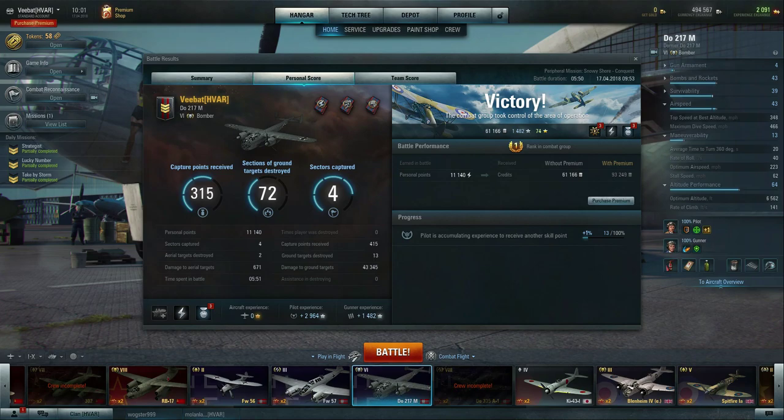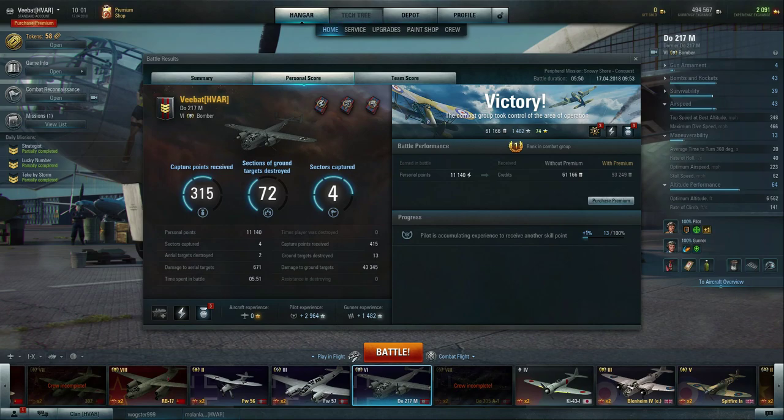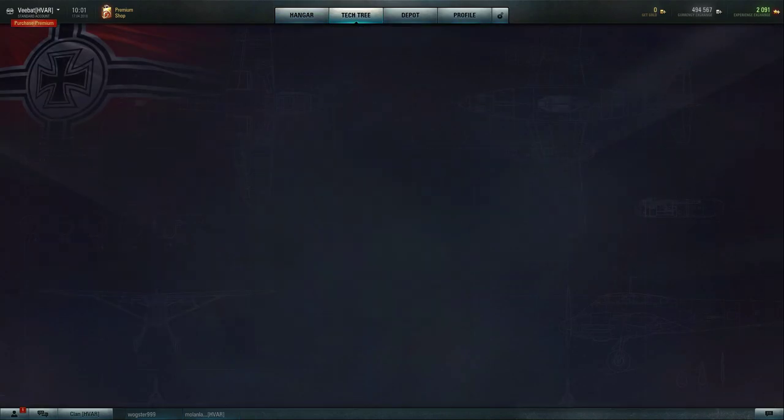This is uncharacteristic and kind of game-breaking to fly bombers at low altitude, because if you look at the tech tree and see the description Wargaming put in, on the bottom right-hand side underneath the pros and cons, you'll note that the third plus from the bottom says 'very effective in destroying ground targets by bombing them from high altitude.' Two questions, Wargaming: what's high altitude? And really — you're letting me bomb at low altitude?